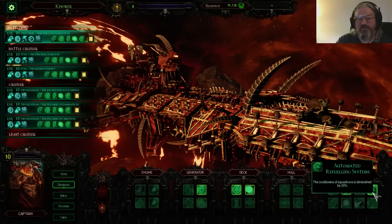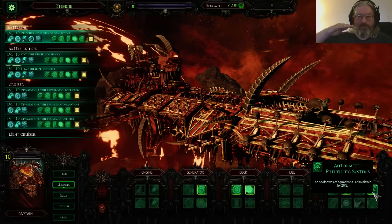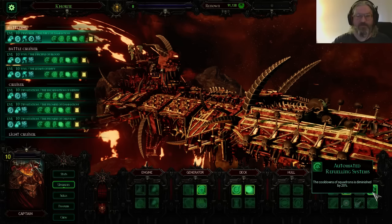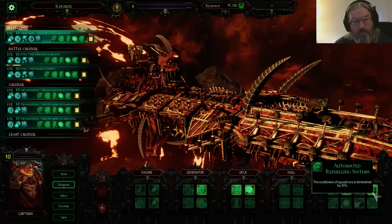First up we have the automated refueling system — it's a carrier fleet, so this is pretty much the go-to first pick. There's a little confusion about how reductions work in this game. Everything starts at a base number. Upgrades modify that first — so the 20% reduction takes 60 seconds down to 48. Then you apply crew: the 12% reduction applies to 48, not 60, bringing it down to about 42.6 seconds. From there you can use the Reload special order to reduce it even further.